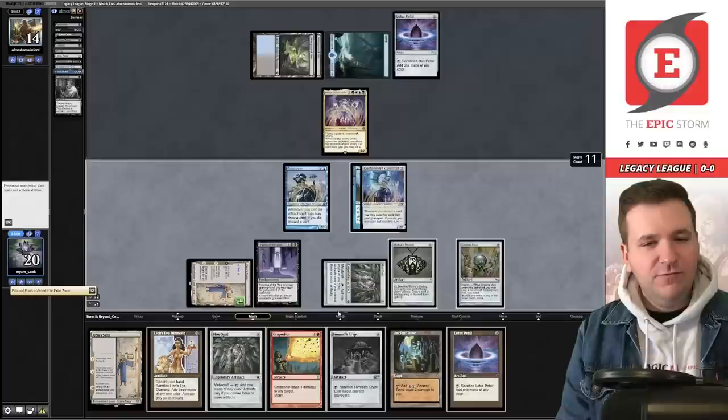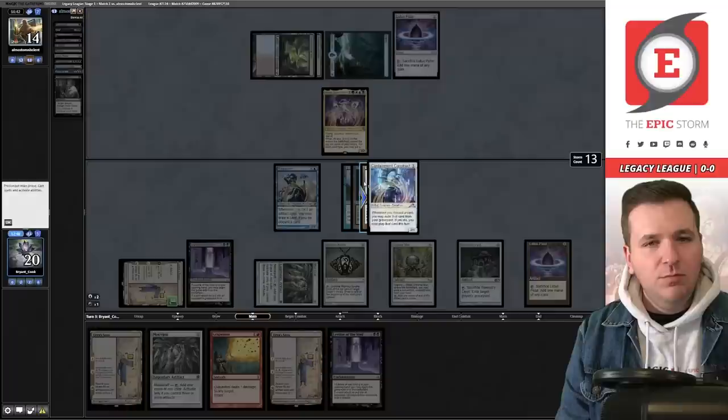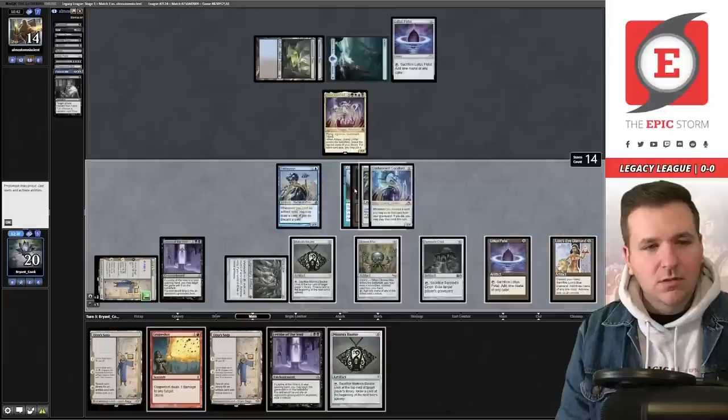Imprint blue-red, spin the wheel on Echo from eleven — and there's the Grapeshot, boom! We play Lotus Petal, Lion's Eye Diamond, tap Opal. The other Opal is free to play. I could cast Grapeshot here but I'm waiting to see if we can hit Defense Grid first — no reason to walk into a possible Flusterstorm.